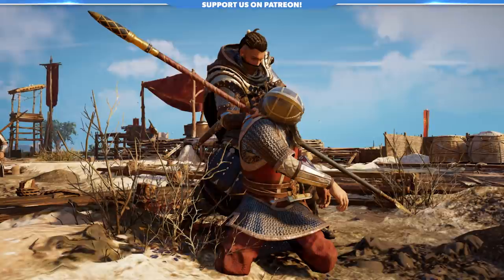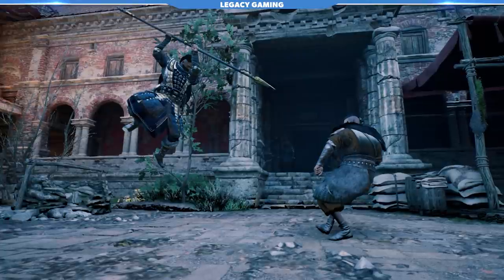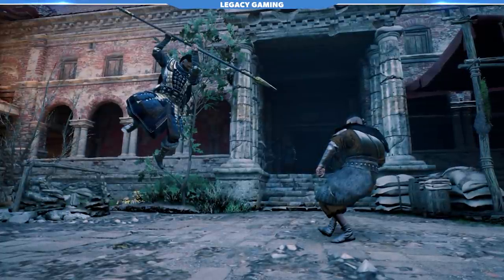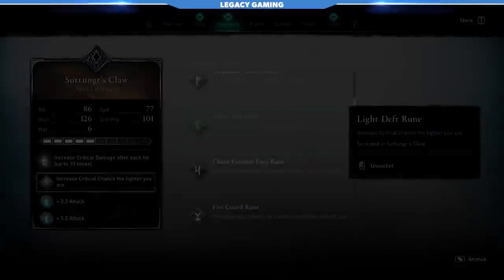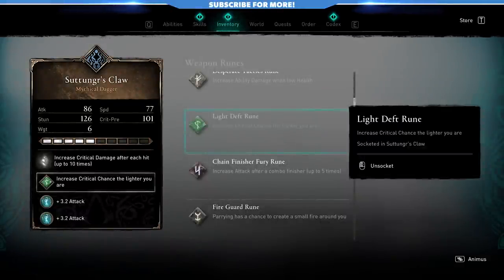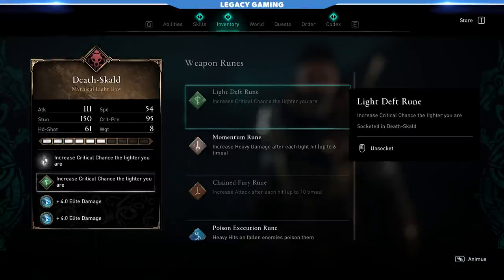We can take this entire setup up a notch with the runes. I want to focus on the diamond runes — the lesser runes are not that important; you can focus on whatever you want, I choose attack and health. But when it comes to the diamond runes, there are some specific ones you'll want. For Suttungr's Claw, I'm using the Light Deft Rune, which increases critical chance the lighter you are. We're going for as lightweight a build as we can make it — the Brigandine set is heavy, but we're going as light as we can — and on Death Scald, we have the same exact rune, compounding that crit chance effect.